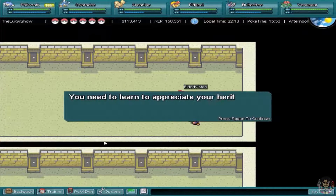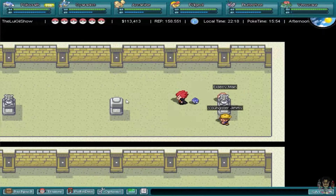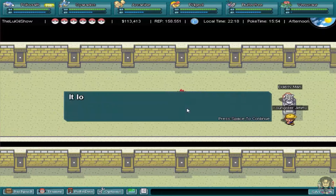The grandpa NPC says: 'You need to learn to appreciate your heritage and culture, Jimmy.' They actually named the kid Jimmy. 'Now shut up and face the statue until you appreciate it.' God, there's not even a statue nearby.